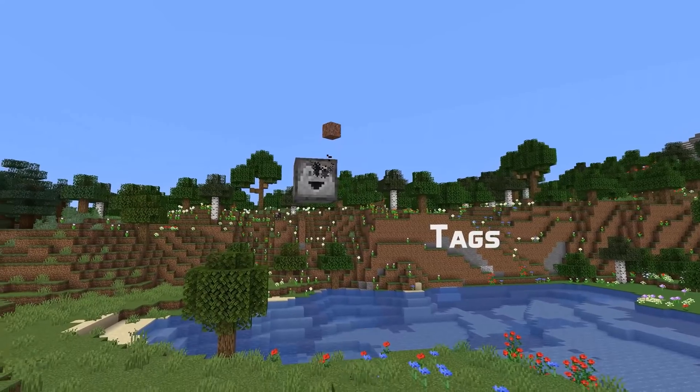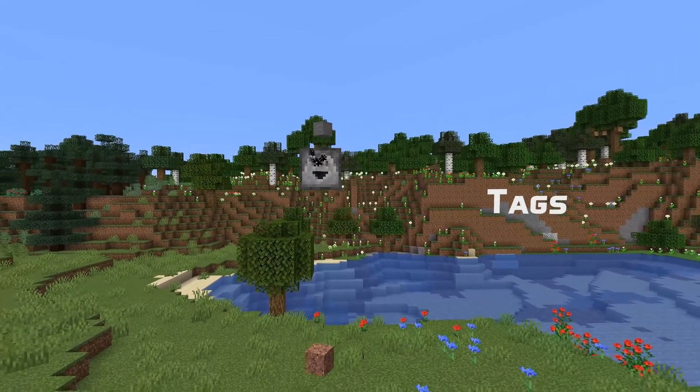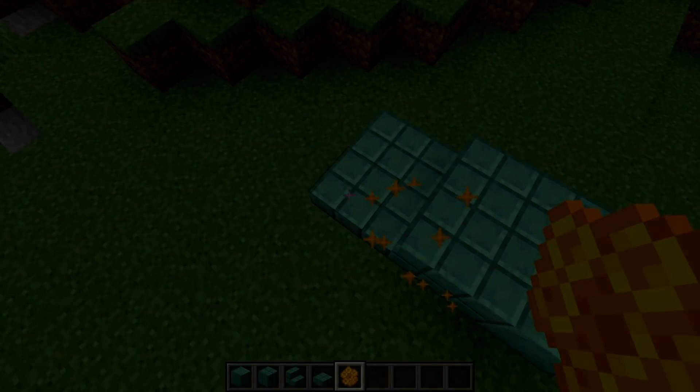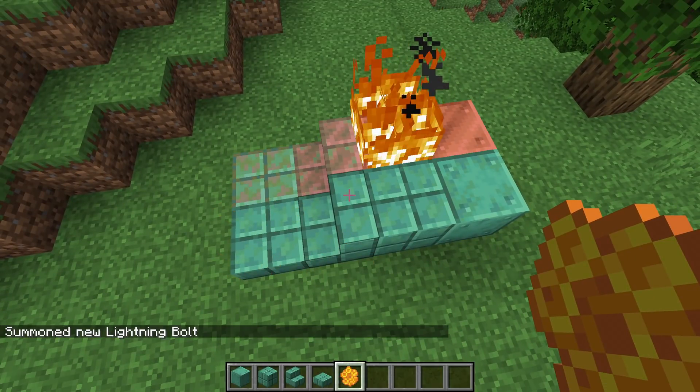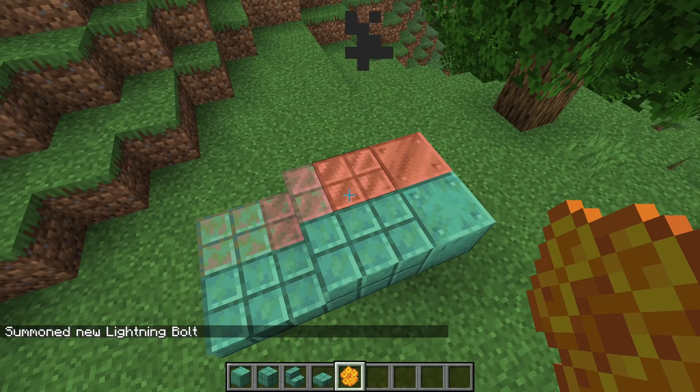Tag changes in this version: the new waxed blocks — the waxed cut copper slabs and stairs — are now included in the blocking item tags for slabs and stairs. And the piglin loved item tag now includes raw gold by default.